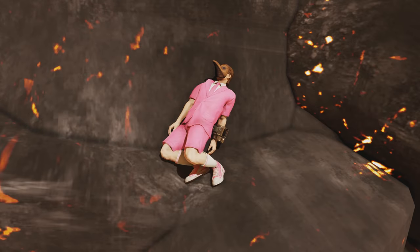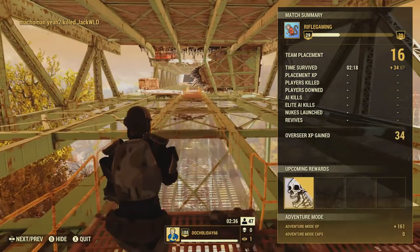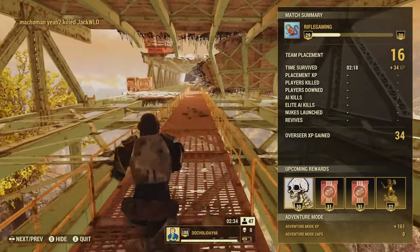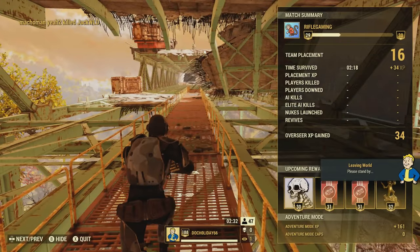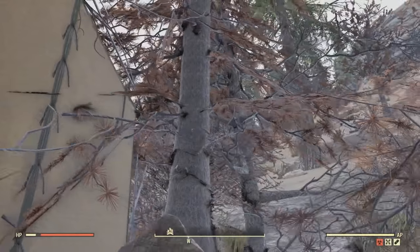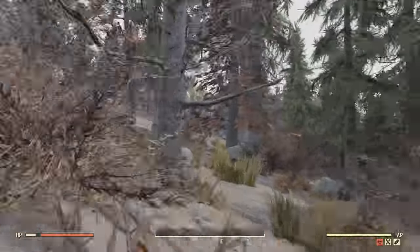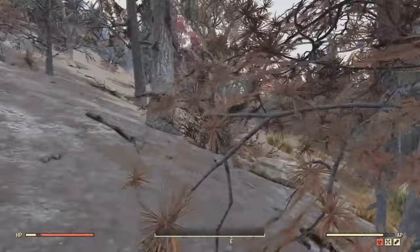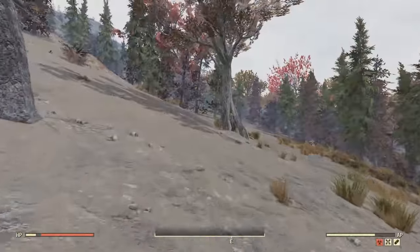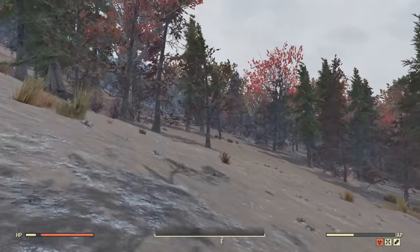Okay, so now the next part — we just have to rejoin the server and we should be able to surpass the invisible barrier. I'm hoping it works. Fingers crossed. I don't know exactly if my survival tent was close enough or not. Well, this is some good news — I actually spawned behind my survival tent. Yep! As you can see, I am officially outside the invisible barriers in Fallout 76.